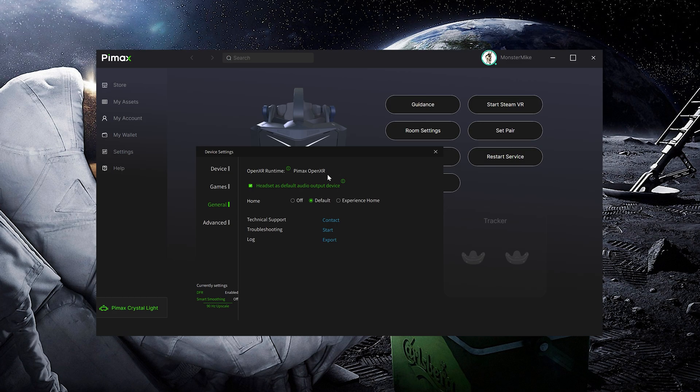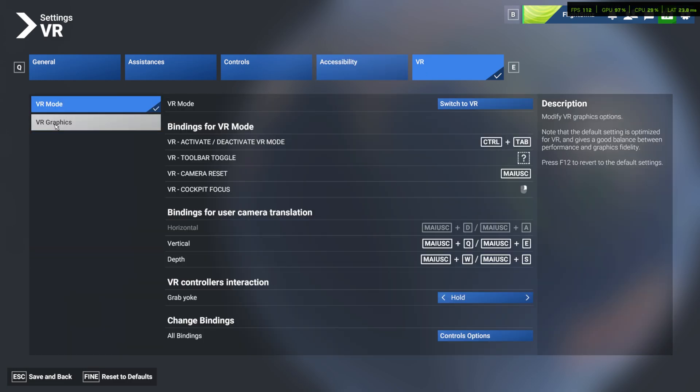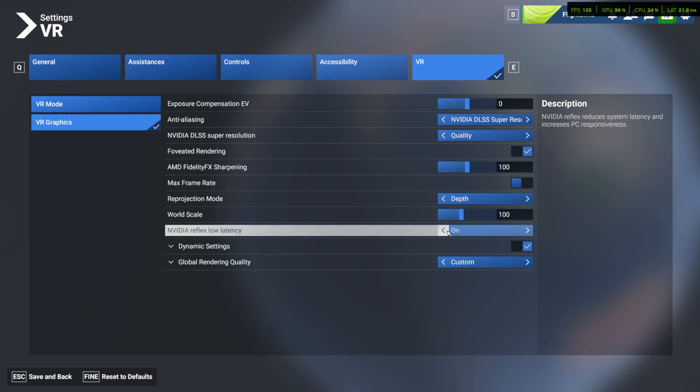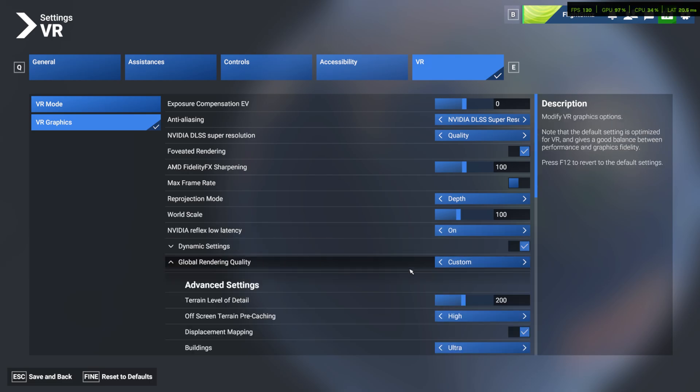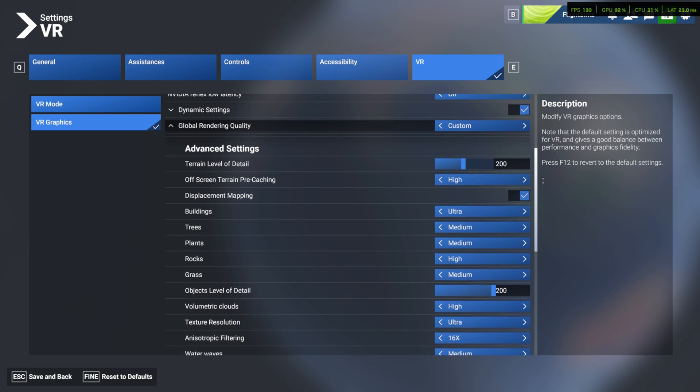Now it's time to move on to Microsoft Flight Simulator 2024 and take a look at the in-game settings. Head into VR, then go to VR Graphics. Here, make sure to select NVIDIA DLSS Super Resolution and set the preset to Quality. Next, turn on Foveated Rendering — this improves performance by reducing image quality in your peripheral vision while keeping everything sharp where you're actually looking. Then set the Reprojection Mode to Depth. What this does is help smooth out the motion by intelligently filling in extra frames based on depth information. Since MSFS is quite demanding, you won't get extremely high FPS, but Reprojection will make it feel like you're running at nearly double the actual frame rate. Now let's take a look at the Advanced Settings.